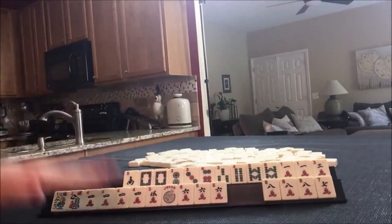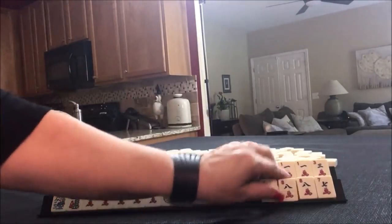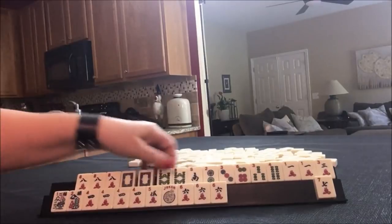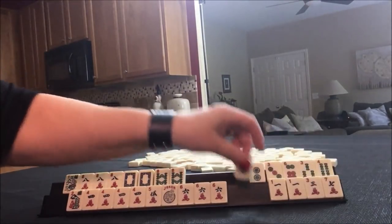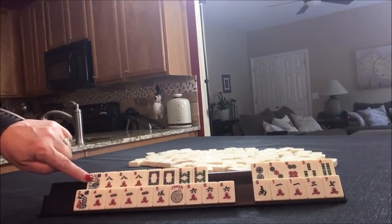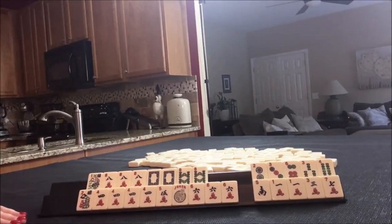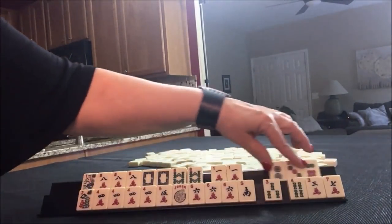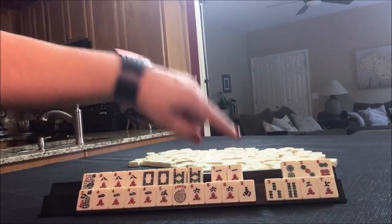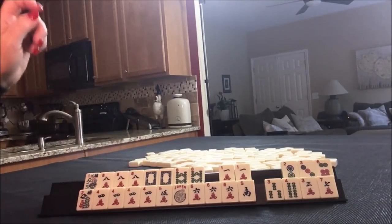Now let's see what we can do with the rest of these. Like numbers with 8s — that would leave 10 discards. Like numbers with 8s, and 4, 5, 6 kong hand. The 4, 5, 6 kong hand would be the 5th hand down under consecutive run, and then this would be the 1st like numbers hand. I would hold this as joker bait — 7 discards with joker bait. That's what I would do.